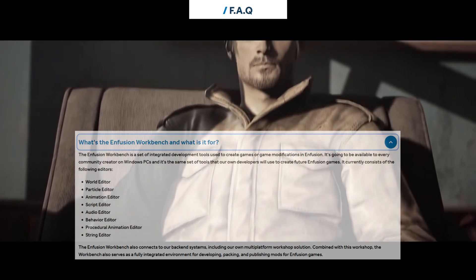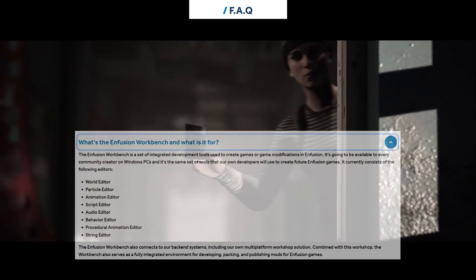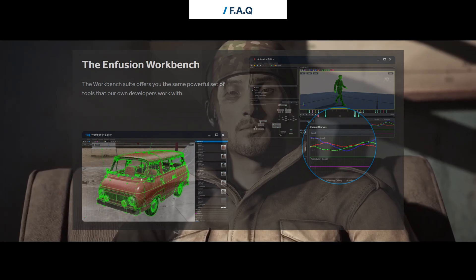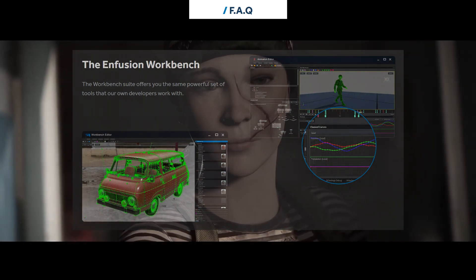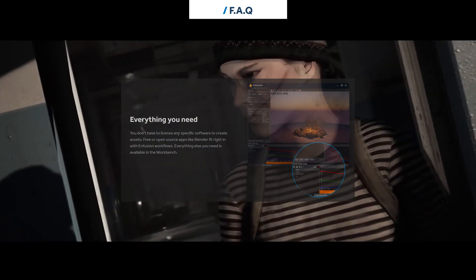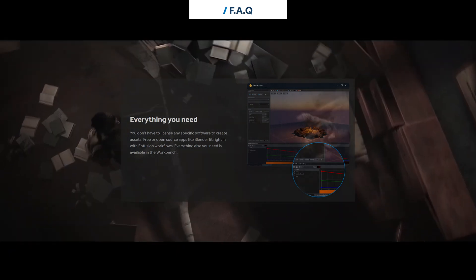What's the Infusion Workbench and what is it for? The Infusion Workbench is a set of integrated development tools used to create games or game modifications in Infusion. It's going to be available to every community creator on Windows PCs, and it's the same set of tools that our own developers will use to create future Infusion games.